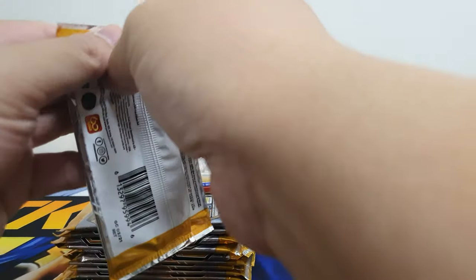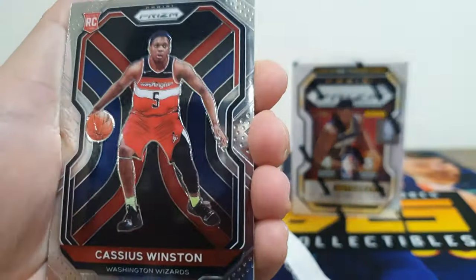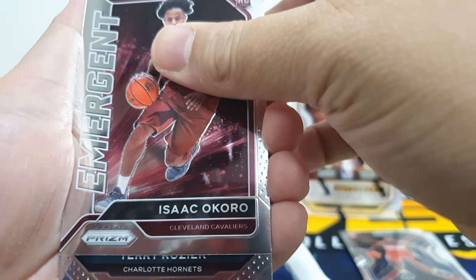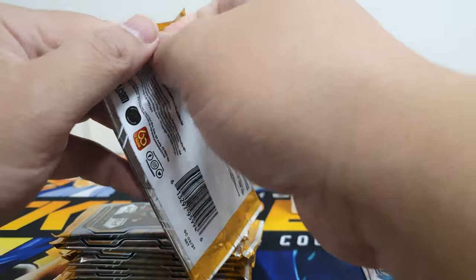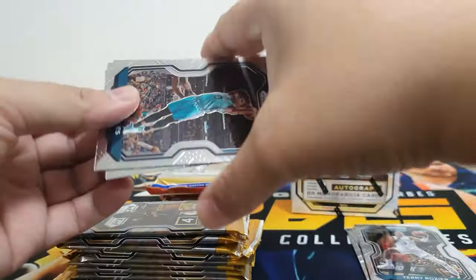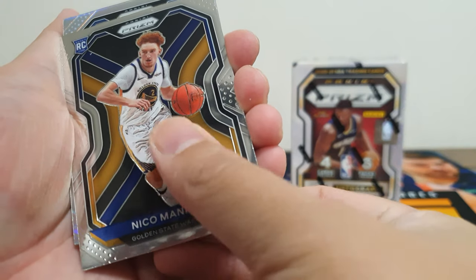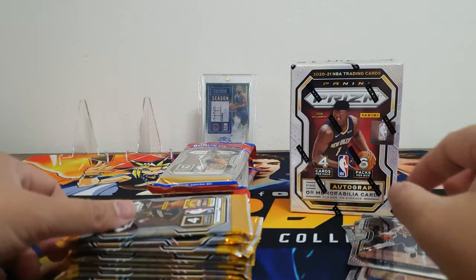Okay let's go, opening some packs. First pack: we have Stephen Curry, Cassius Winston rookie, Emergent Isaac Okoro, and a Charlotte Hornets card. Second pack: hopefully we pull some LaMelo Ball. We have Miles Bridges, Niko Mannion rookie, silver Stephen Adams, and Paul Millsap from the Nuggets.